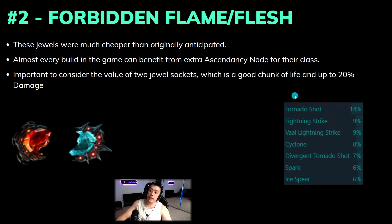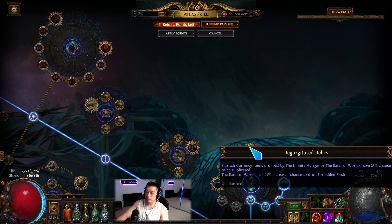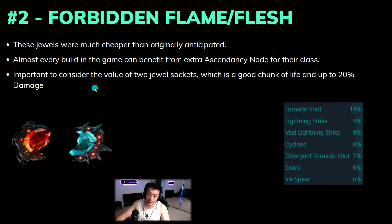Next up at number two we have Forbidden Flame and Forbidden Flesh — the new unique jewels. When these jewels first came out, people thought they'd cost a mirror or two for a good set, but that's not really the case. They ended up being much cheaper and more common than originally anticipated, partly because people could guarantee farming them with the 25% increased chance to drop Forbidden Flesh atlas notable, and boss rush atlas strategies spawned a consistent supply of invitations.